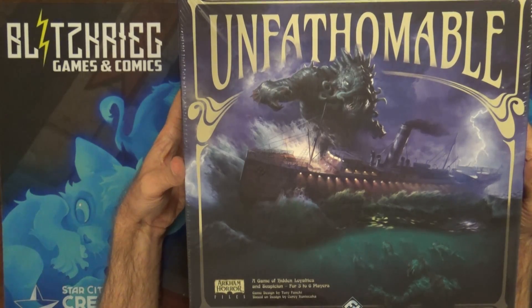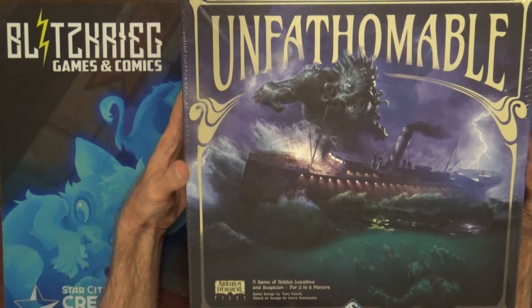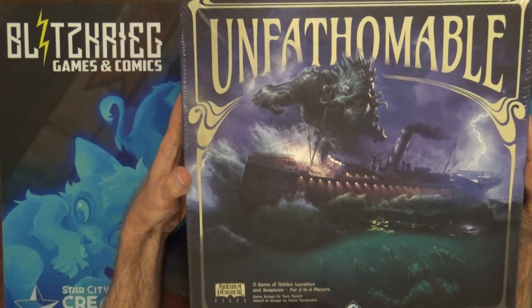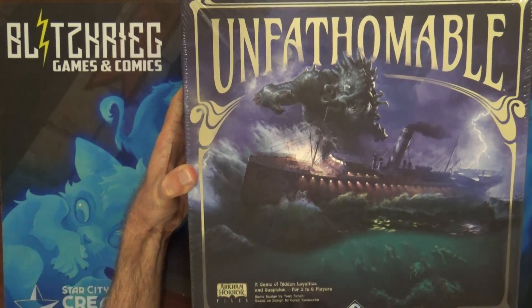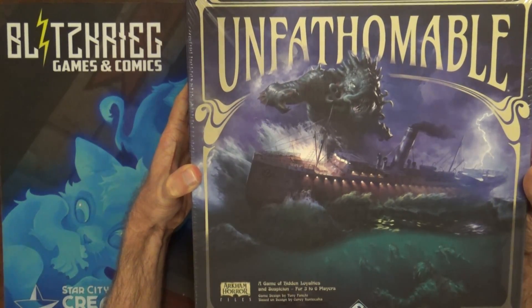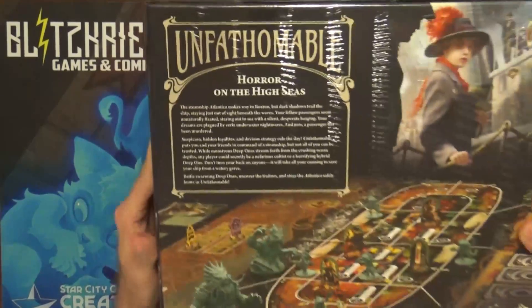Howdy y'all, thank you for joining us today for this unboxing of a game I've been looking forward to — and it has finally released — and that is Unfathomable. What this is supposed to be is basically a reprint of the Battlestar Galactica game where you have hidden deception. Of course, if you know Battlestar Galactica, someone could be a Cylon; in this case, somebody could be corrupted or working for one of the dark gods.